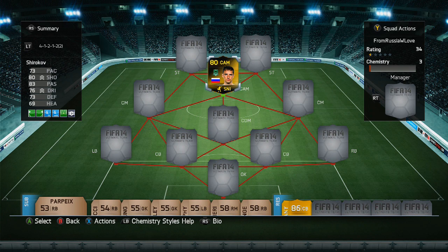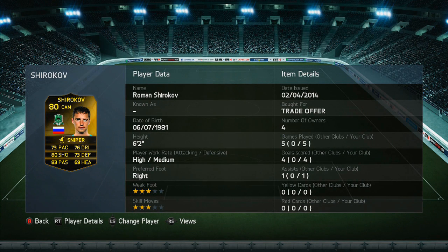Before the video starts, be sure to check out Fast Foot Coins — a link to their website and the discount code is in the description below. They offer a fast and reliable source for cheap coins, and make sure you use the discount code 'van' at the checkout.